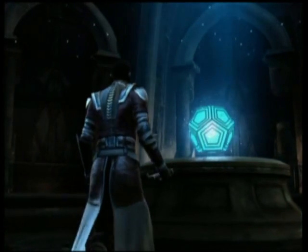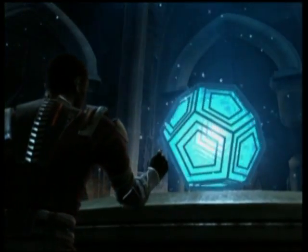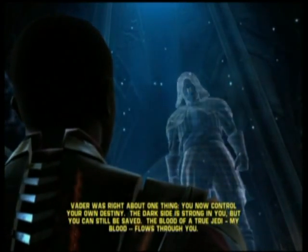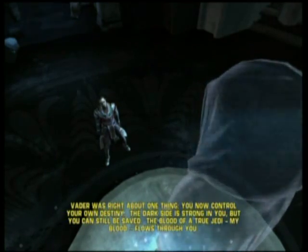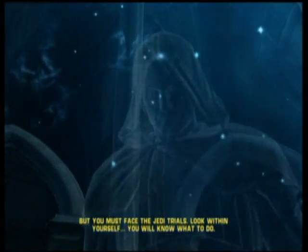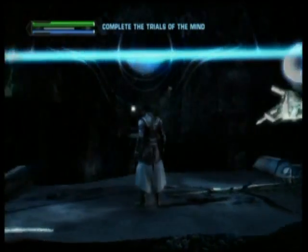Anakin and the 501st really made a mess of the place when they got here in Episode 3. There's this shiny cubic thingy which might be the holocron that we're looking for, so let's initiate it. The message says: 'My son, Vader was right about one thing - you now control your own destiny. The dark side is strong in you, but you can still be saved. The blood of a true Jedi - my blood - flows through you. But you must face the Jedi trials. Look within yourself. You will know what to do.' Because the answer for questionable heroes like Starkiller is always to look within.